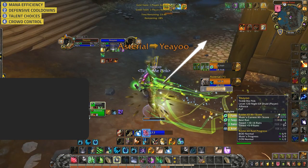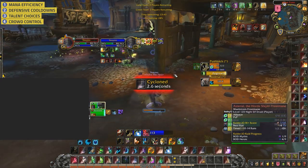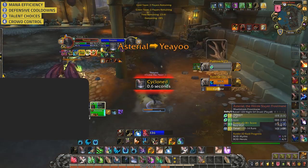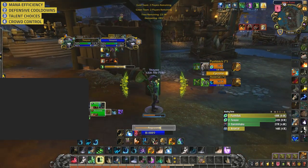The Feral then casts Cyclone on you as you Trinket it. You could have lined this by stepping to the side — though I can only assume you were more focused on staying alive as you felt so far behind. After the Cyclone, you build some distance and utilize both your Clearcasting and Soul of the Forest procs on a Regrowth. This is great — it's extremely mana efficient and you've fully recovered. Well done.